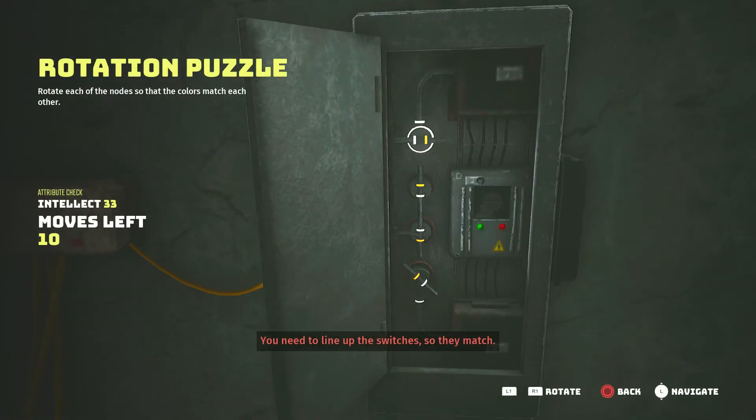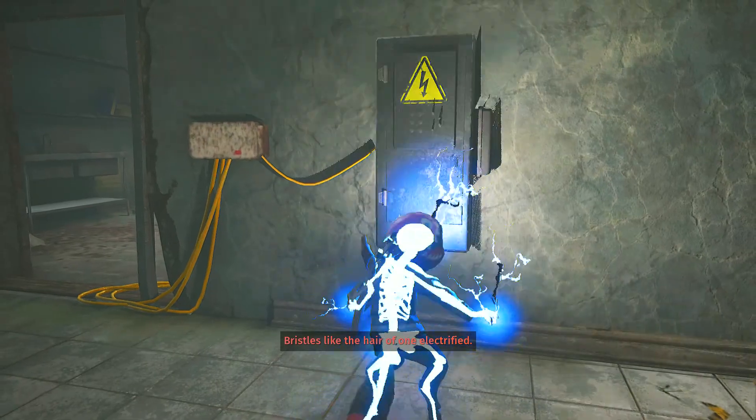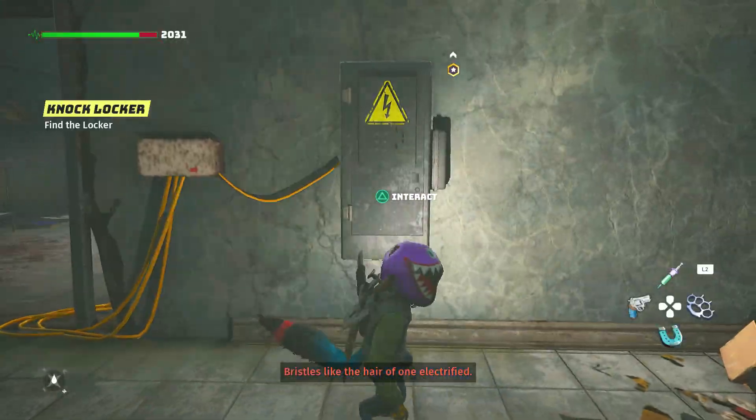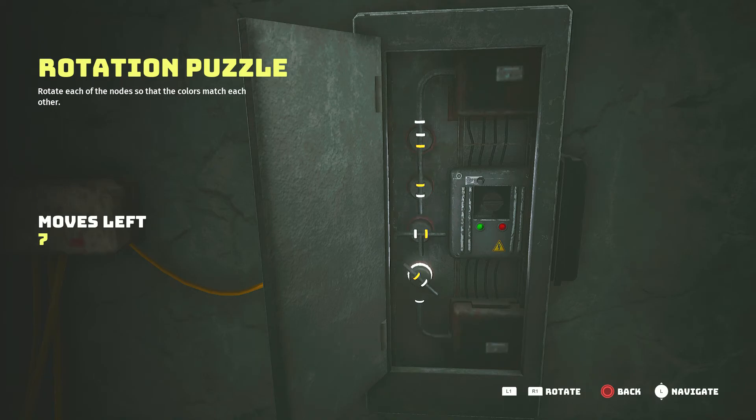You need to line up the switches so they match. Just a few moves left — make them count. I messed that up. Bristles like the hair. I messed that one up — you need to line up the switches so they match.